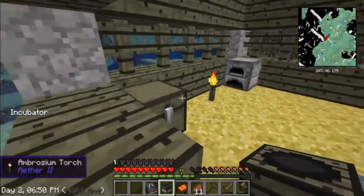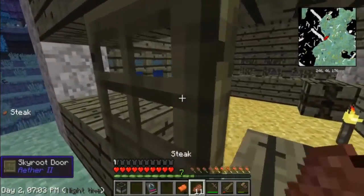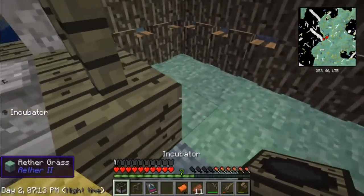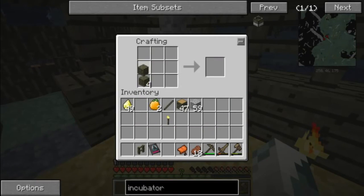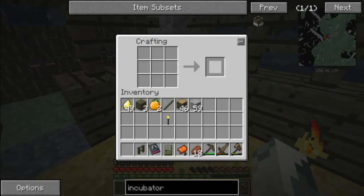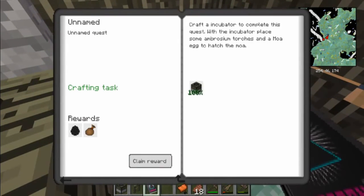Incubator, okay - well that's gonna go where my bunny is. No, give me that back! How dare you. Actually, I should create like a little door. Put the incubator right there. What is the door? I want to save the carpenter's door. I have to claim the reward - I'm a fool. Claim reward! Well there you go - you got the black moor egg. Nice.